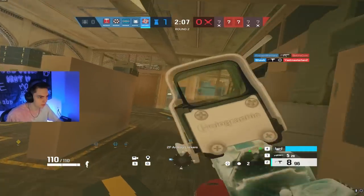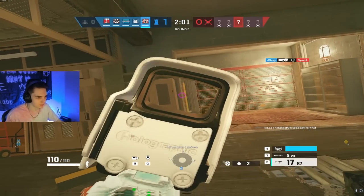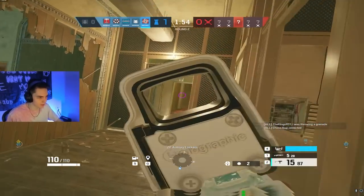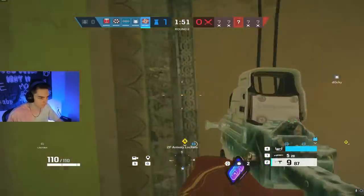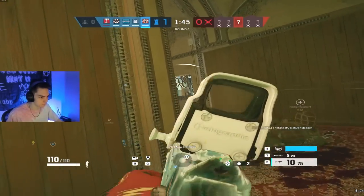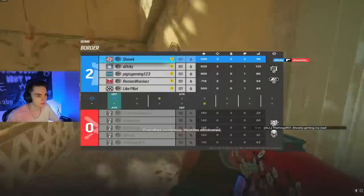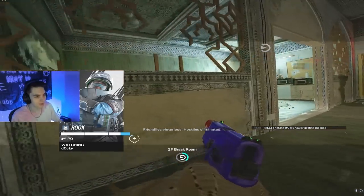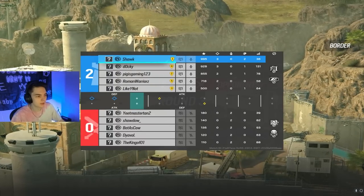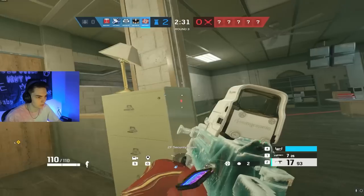I get another kill — me and pig are rolling. I thought pig was getting kills up here with me. I hear one last enemy upstairs. This game is a lot better, and I'm not even really fragging out. It's just a little bit of teamwork and coordination making all the difference. Where are they pushing?